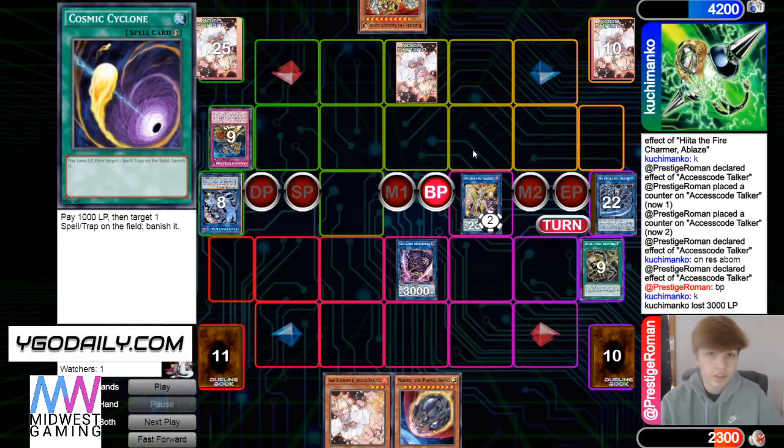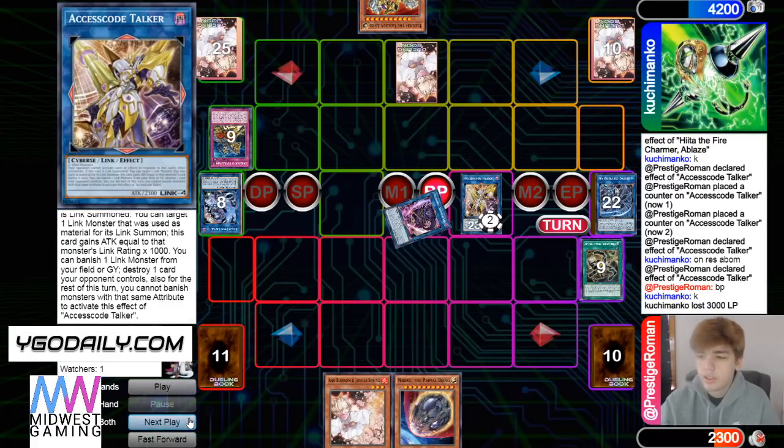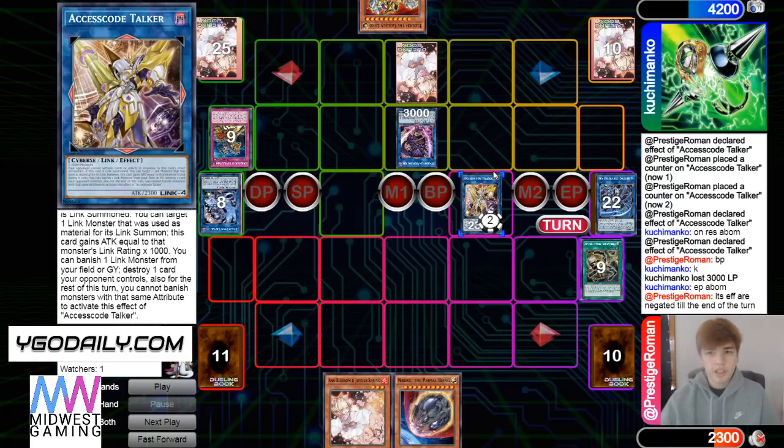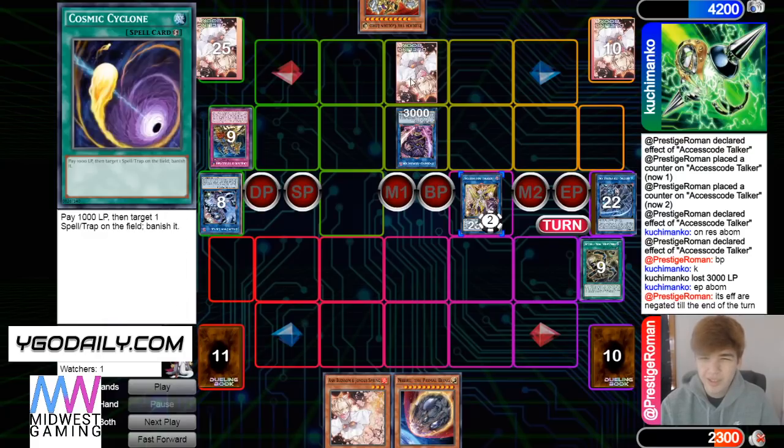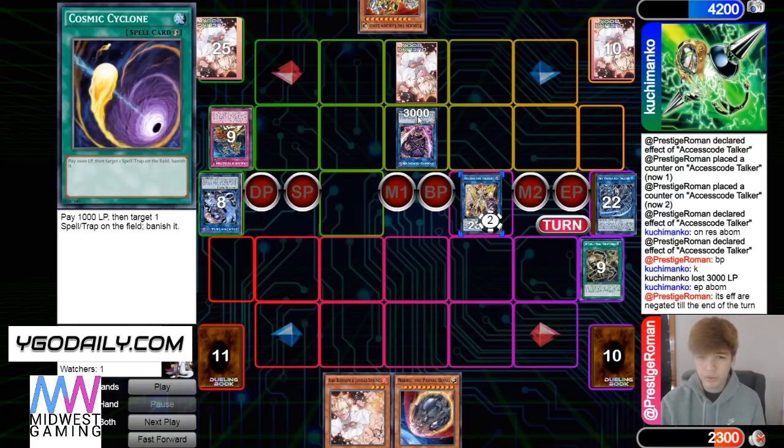That's another thing people don't know — Access Code says banish the link monster from your field or grave. Oh, he doesn't know it either. Wow, that used to come up a lot honestly. He's just giving it back — man, he could have just outed both of these.